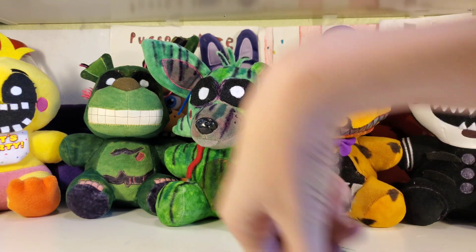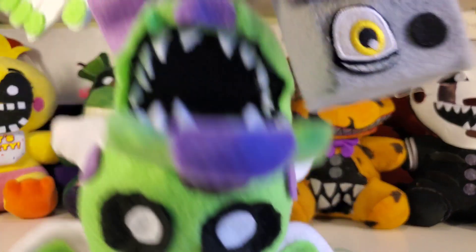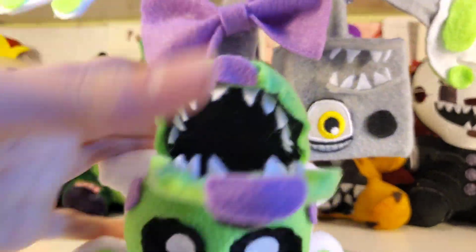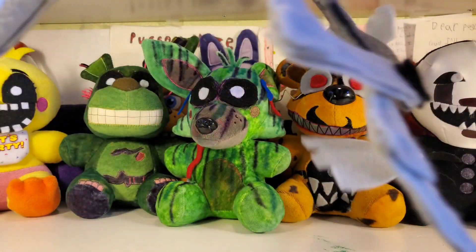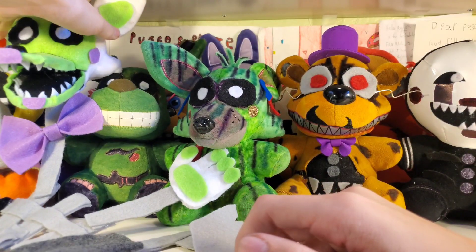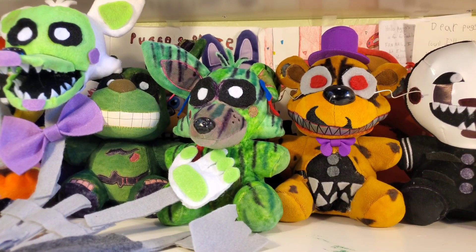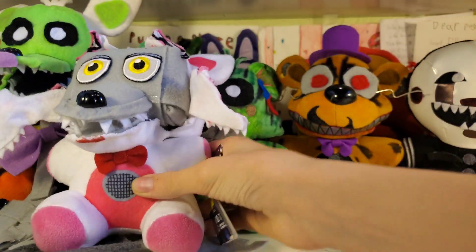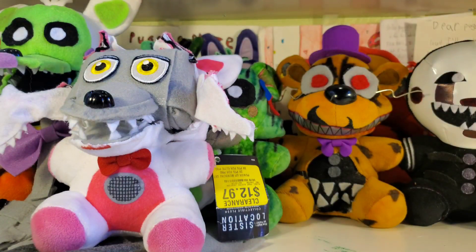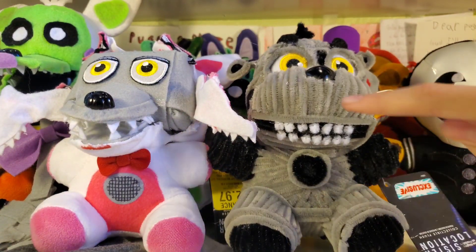Now moving on to FNAF World, because FNAF World came out after FNAF 4. Tangle is the only FNAF World one I have so far. I'm planning to make a few more, and that will be really cool. She can go like that — she has a hard time standing. After that is Sister Location, and I have two Sister Location customs. I have Jumpscare Funtime Foxy, and one of my favorite custom plushies I've made: Yendo. He looks super cool, I love how Yendo looks.